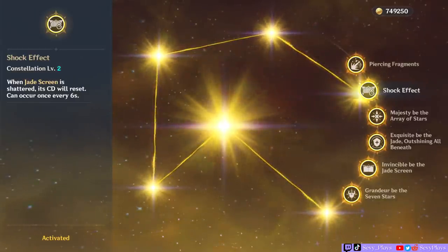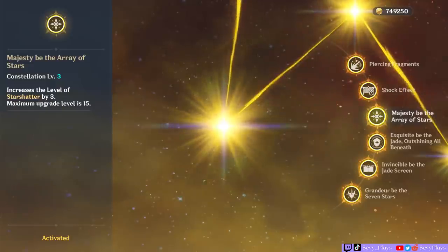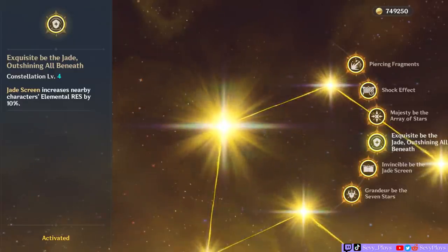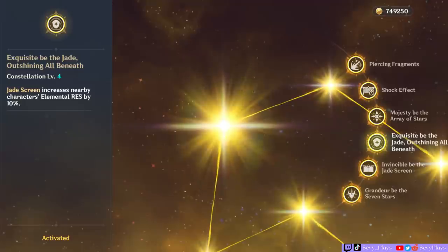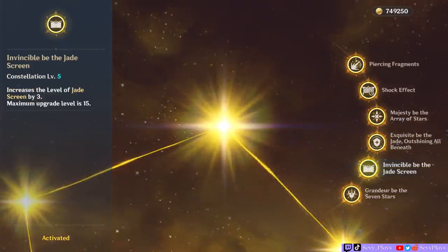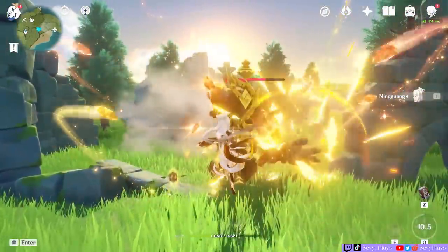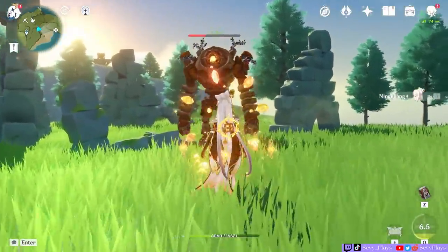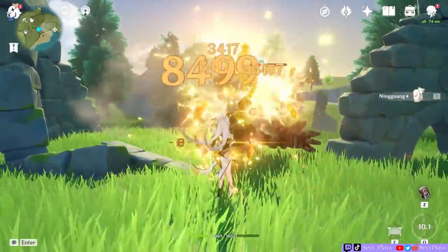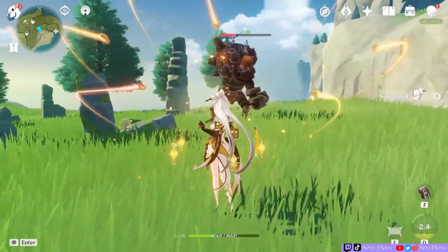Remember that the shield will also fire additional projectiles along with Ningguang's burst, so it's a significant loss if you don't have it up when you use her burst. C3 increases your burst talent level, which of course just makes Ningguang's burst even more deadly. C4 is probably her least relevant constellation, but it's still a good buff to have for your team to receive less damage — it also helps with Ningguang's survivability, which is very much needed. C5 increases her Jade Screen damage, especially since you can trigger her skill twice in a row with C2 now. And finally, C6 is when she becomes monstrous. After she casts her burst, Ningguang gains 7 Star Jades — much like how her normal attacks accumulate Star Jades to use for her charged attack, but you can only get a maximum of 3 that way. Her C6 now lets her have 7 right after her burst, so after using her burst, you follow up with a charged attack. If you're successful, you'll see all those beautiful Geo damage numbers explode.